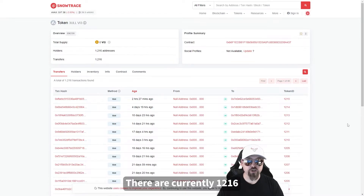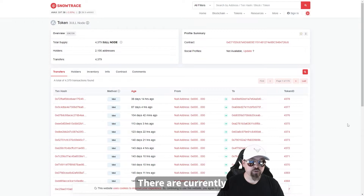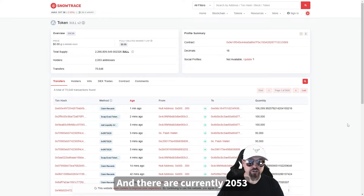There are currently 1,216 wallets that hold very important bull passes. There are currently 2,156 wallets that hold Playable Games nodes. And there are currently 2,053 wallets that hold BULL token.